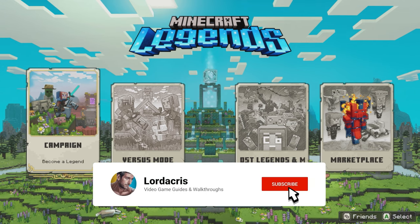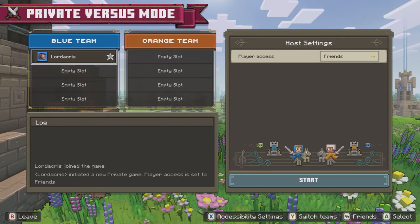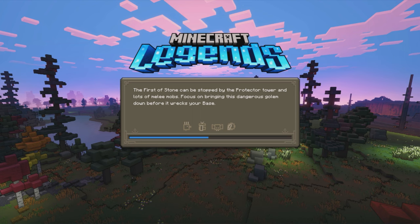Hey guys, Lodocus here with an achievement guide for Minecraft Legends. This one is called Nailbiter — to defeat an opponent with less than 10% of your HQ's health remaining in Versus mode. This can be done solo, without any other controllers or friends to help boost.